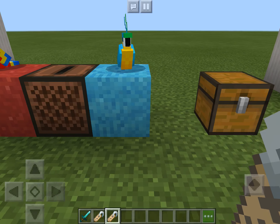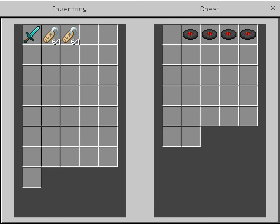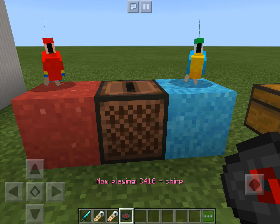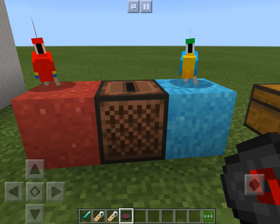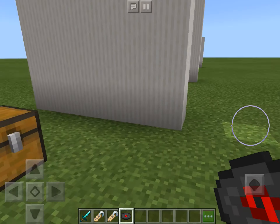For the next one, this one's probably one of my favorites. So with a parrot, you can tame a parrot and make it sit — that's what I've done with these two. So now, if you put a parrot next to a jukebox and turn the jukebox on with any music, they'll dance. I love this feature because it's so funny to just see them wobble around. And that's why it's one of my favorites.